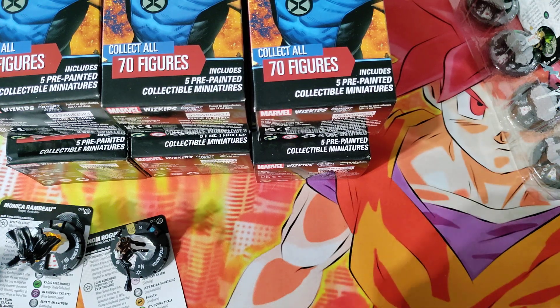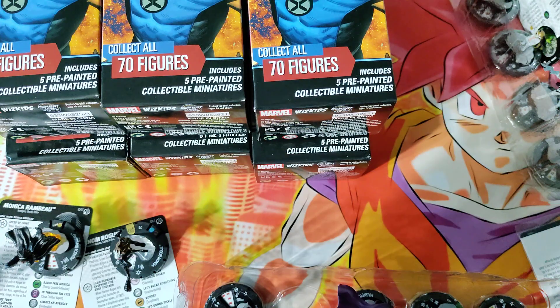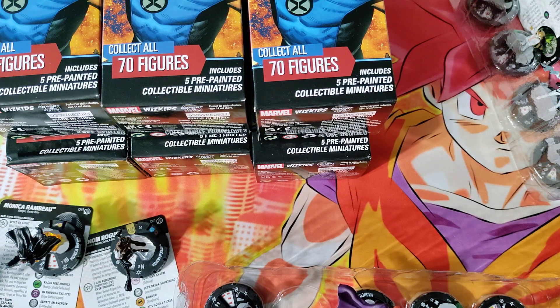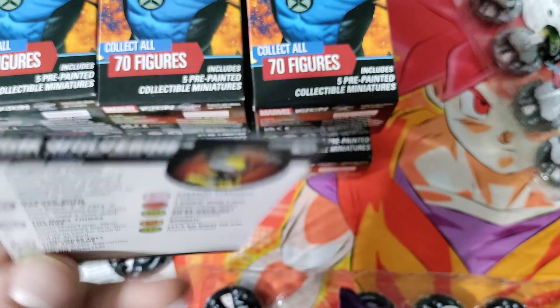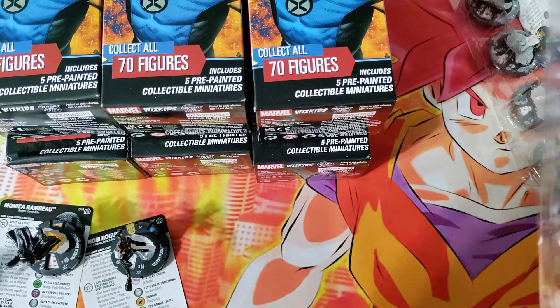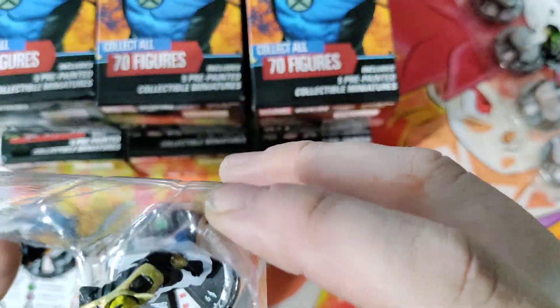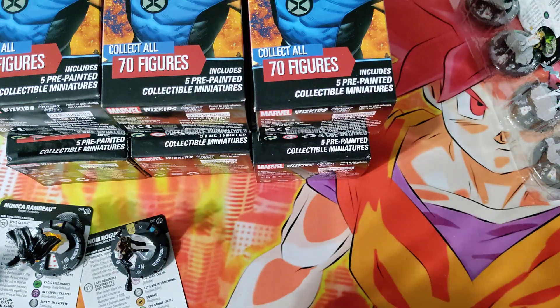Pack number four — sweet! Oh man, check it out: we are bombing out with the venoms on this one — Venom Wolverine! And that is a chase — holy crap! Venom Wolverine chase for this brick! Captain America and this Venom chase — set me up, that is dope. And the rest of the figures: we got Rogue, Dazzler, Magneto — I really like the sculpt on this Magneto, it's real nice — and then Black Bolt again, pulled him out of our first brick, pretty solid piece.